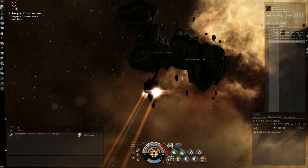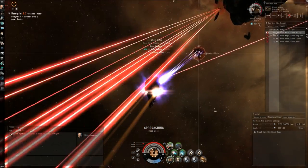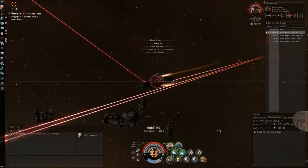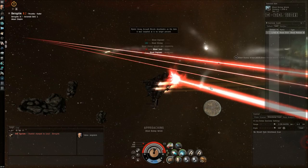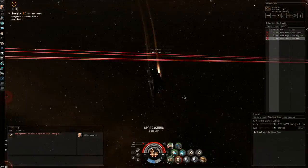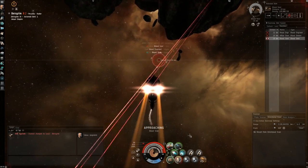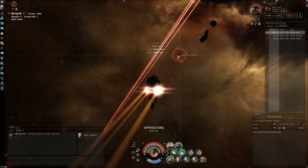The first targets I found were two battlecruisers with a decent bounty of about 175–185k ISK each. The Rupture handled them quite well with no close calls whatsoever. You just have to remember that the part where you take the most damage is the approach towards your target — once you settle into a nice tight orbit, their guns just won't be able to keep up with you.